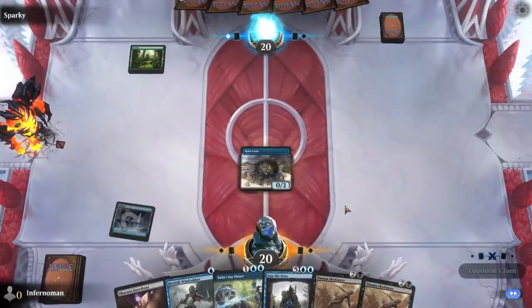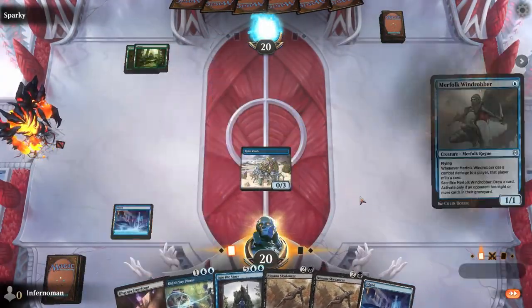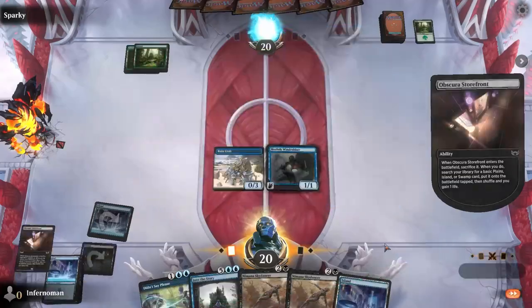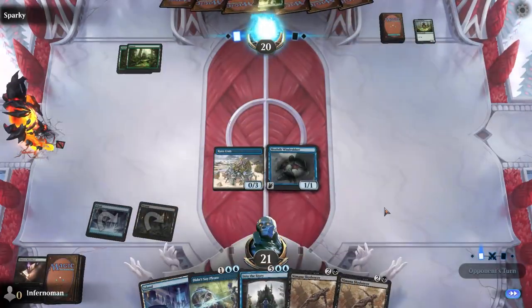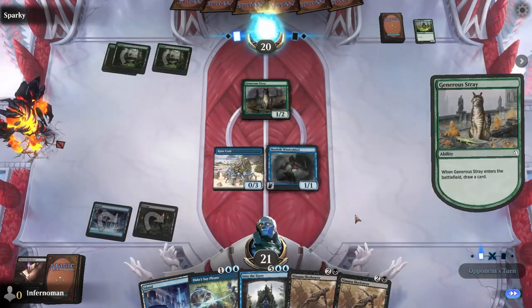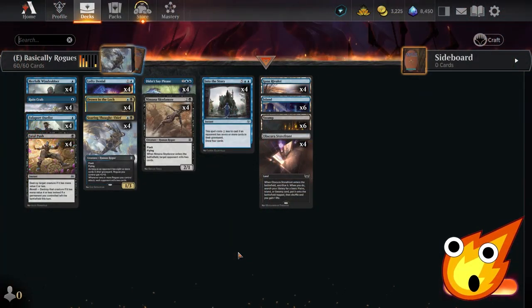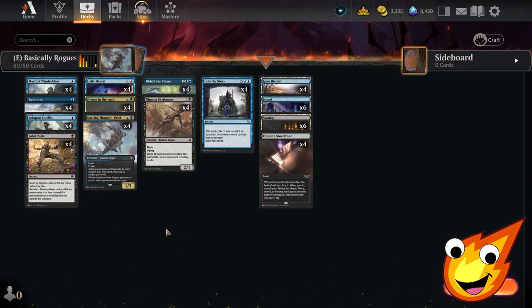This deck has two ways to get to victory: either milling out our opponent using our key lands and creatures, or using those creatures to deal damage while protecting them with well-timed counterspells and tempo plays. Let's talk about all the creatures first.